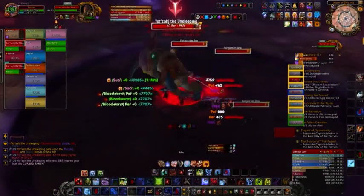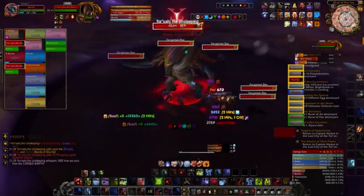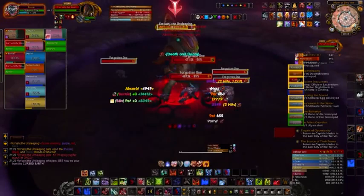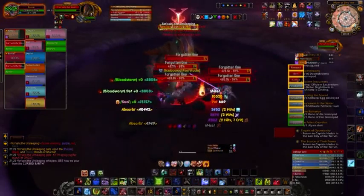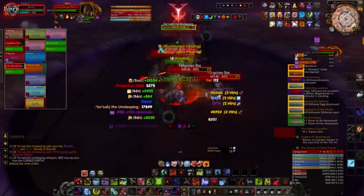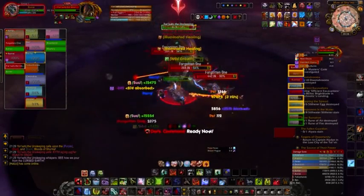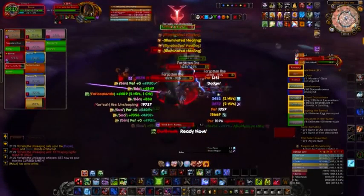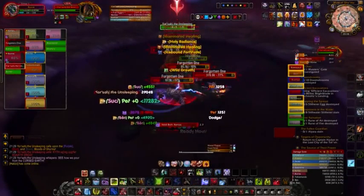While the oozes are being summoned and walking to the boss, the boss will be unable to move or attack. While he can take damage in this phase, he is not the priority. When the three oozes spawn, you have a chance to kill one and only one out of the three, as once one dies, the others become immune. This is where it gets tricky as you need to decide which one to kill out of the possible three.